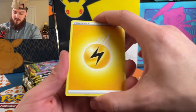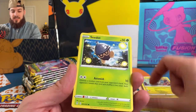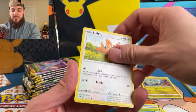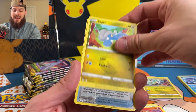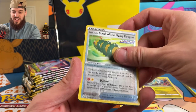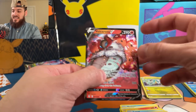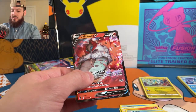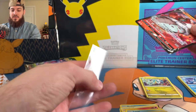Starting off with the electric energy — Avalugg, Ribbon Badge, Zoroark, Lily Pup, Litleo again — there's one in every pack — a Bagon, a Lotad, a reverse flying dragon, and we got a V card! A Volcarona V — that is definitely a first time pulling one of these. Let's leave this bad boy up here.